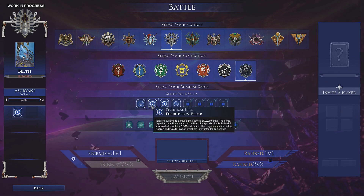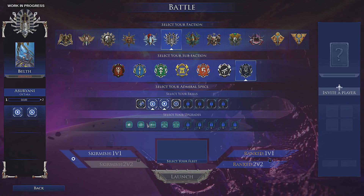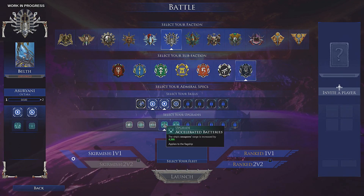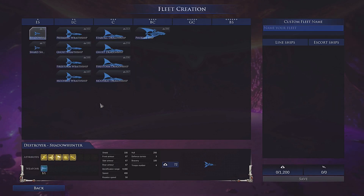We'll use the stasis bomb that worked for us, the disruption bomb, the targeting node, and the same setup as before. Let's hop into the fleet and see how it's different from the Corsairs.